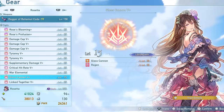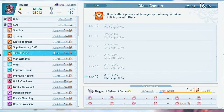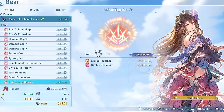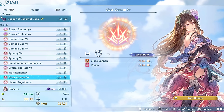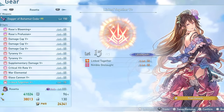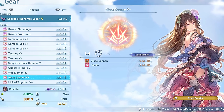The final sigil is Glass Cannon, a somewhat controversial choice that raises attack and damage cap by 30% each, with the downside that getting hit inflicts dizzy. You could remove it and use Potent Greens to cancel the dizzy, but with the defense buff combo finisher, Nimble Onslaught, improved dodge, and Rosetta's naturally long range, it's actually pretty easy to stay out of danger with her.